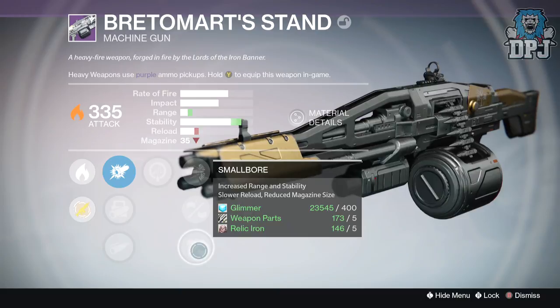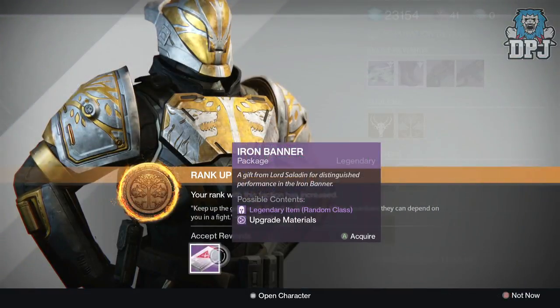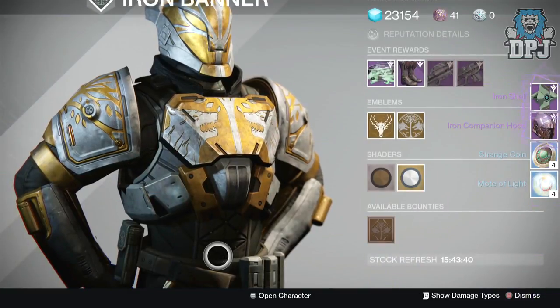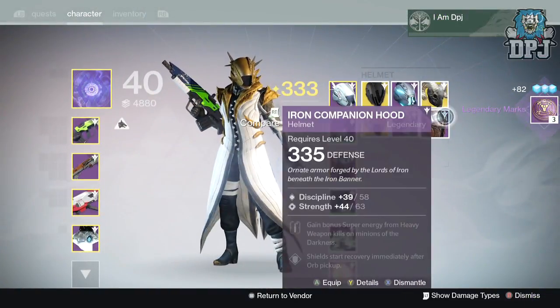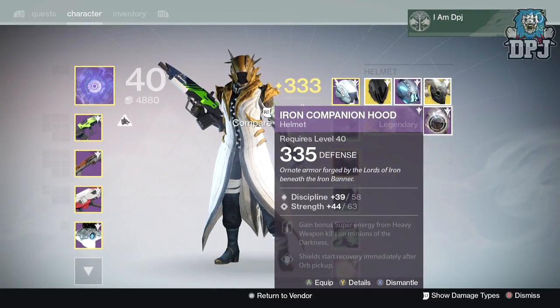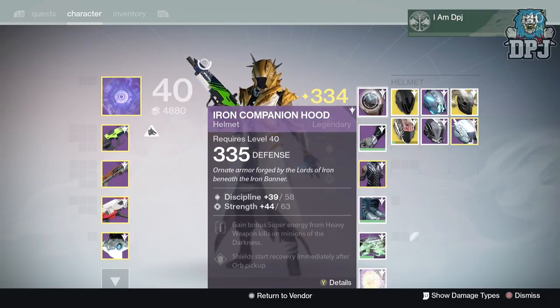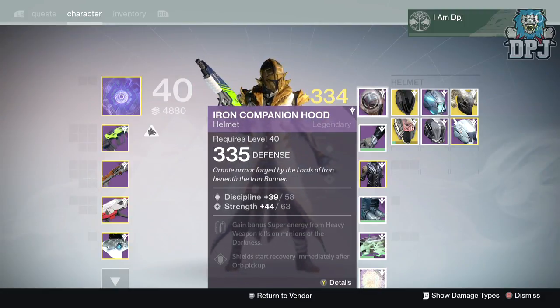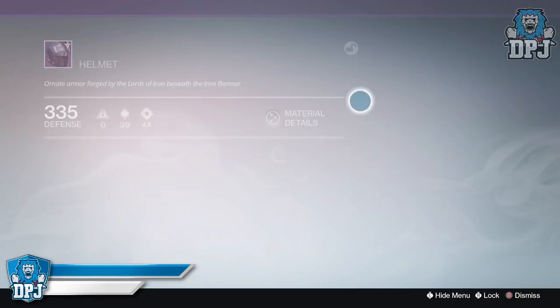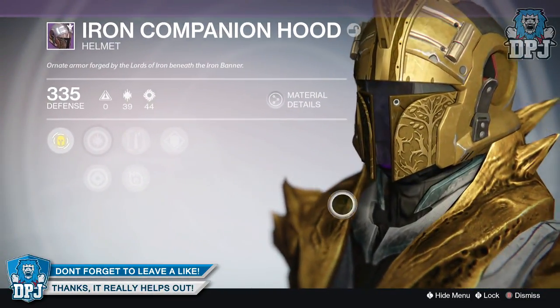Moving on to my Warlock, I received a 320 ghost shell again and I also got the helmet — the Iron Companion Hood — offering 335 defense, with discipline and strength mods. Perks are Angel of Mercy and Heavy Lifting. I must say, I am loving the design of this thing. Seeing it in pictures is cool, but seeing it on your own Warlock is absolutely epic.